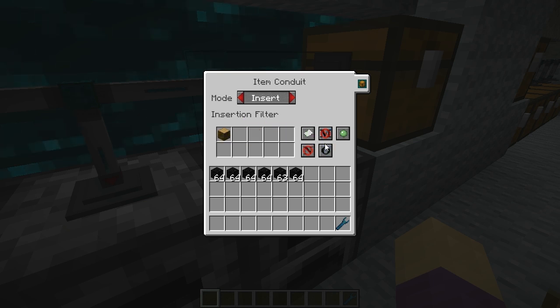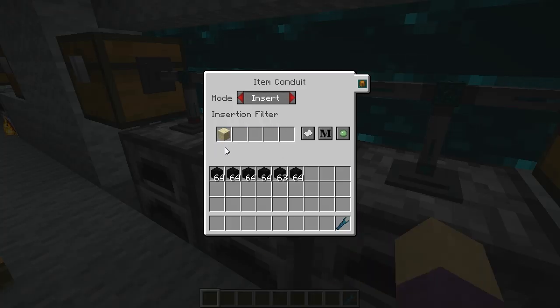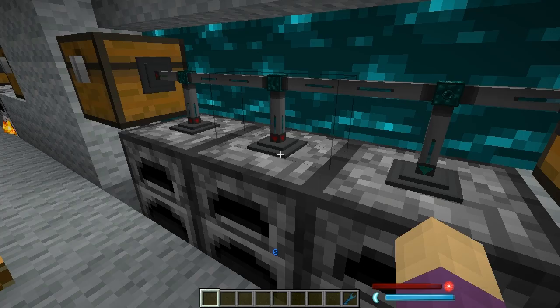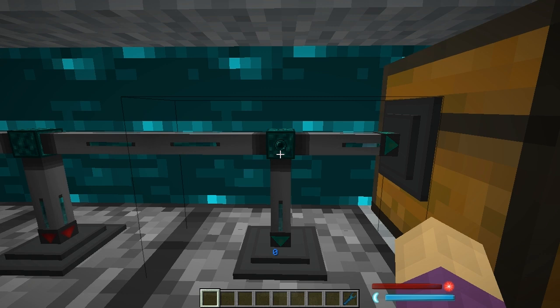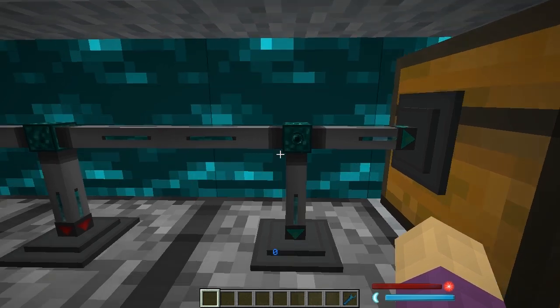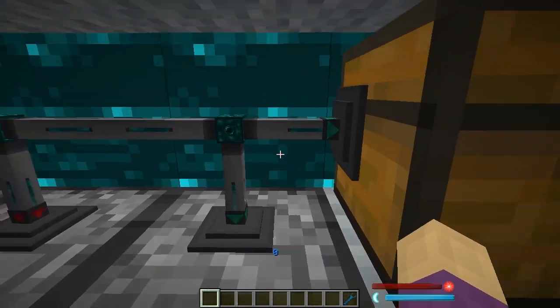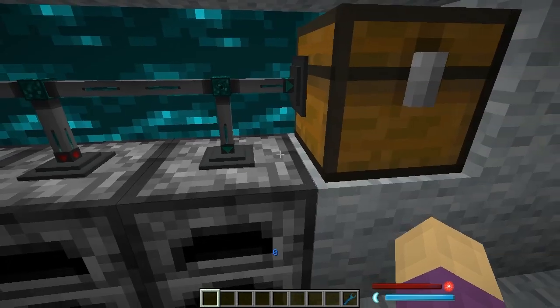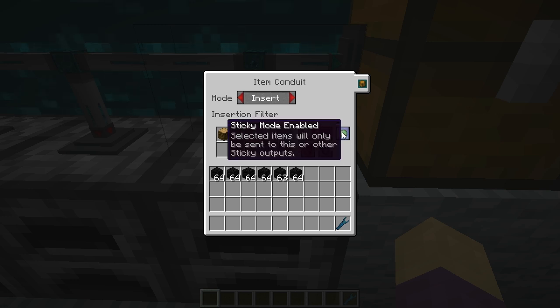You'll notice this conduit has more features than the other one — there's an extra line and some extra buttons. Right here in the middle there's a little ender pearl in the icon. The other block doesn't have that: that was a tier one item conduit, and this is a tier two item conduit. That's the big difference — tier twos have more features. Tier twos have OR dictionary, you can filter by metadata or ignore it, you can filter by NBT data or ignore it, and you still have the whitelist and sticky mode.